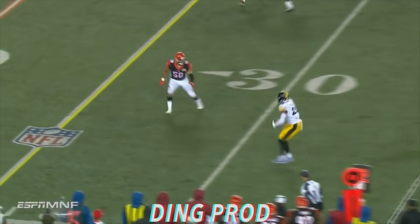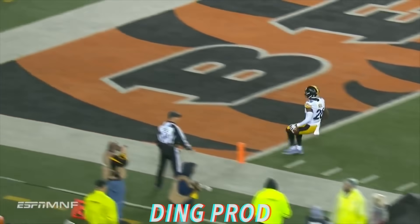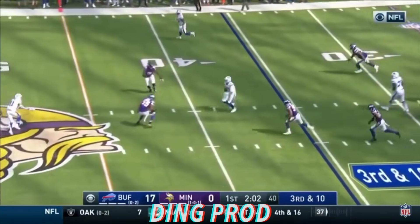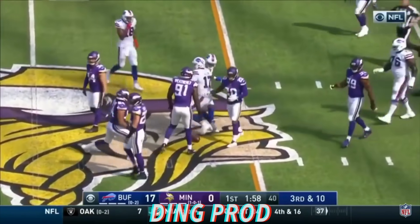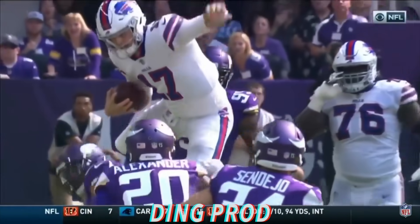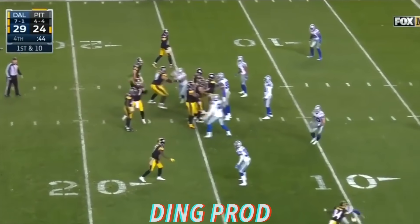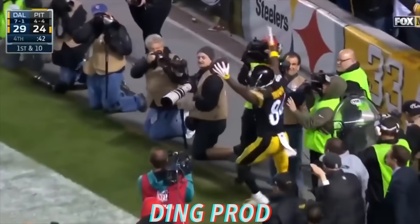Lots of time for Roethlisberger. The check down to Bell — almost always a good option. Allen steps up and jumps over the defenders to pick up the first! Oh my! He jumped over — threw to Antonio Brown so often and then they got it in behind him. Here's a fake spike — Brown! Touchdown! Pittsburgh!